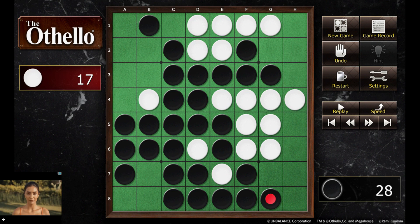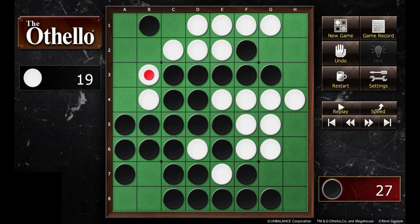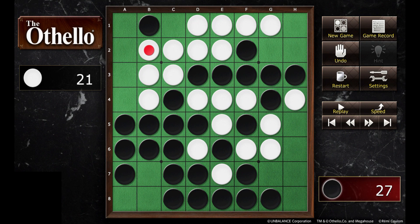White goes down to F8 at the bottom. Black covers that. But if white could come out sneaking at B8, it could flip all those pieces. White is now playing a little bit safe on the side. Black is now working on the right side.